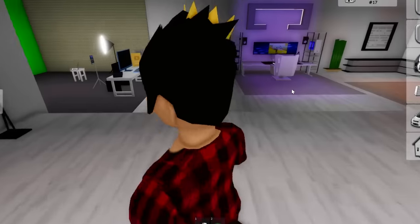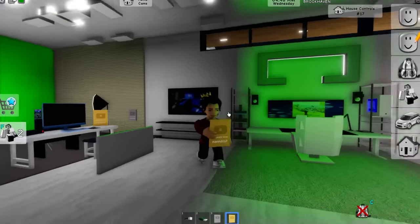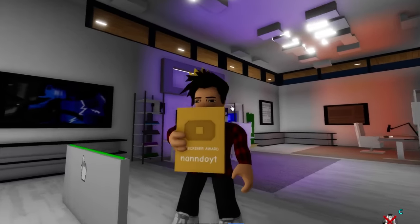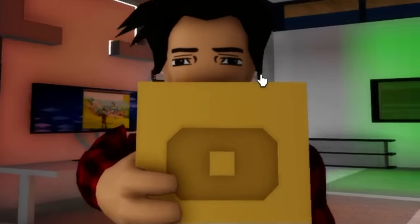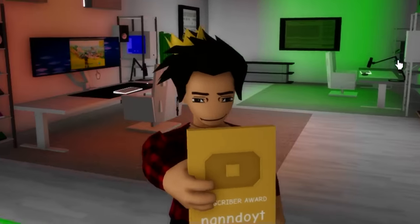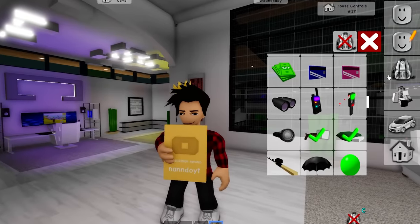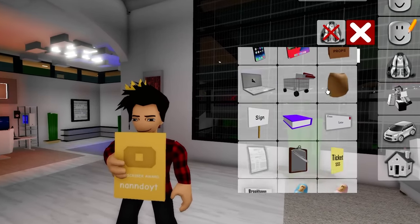Another thing you didn't know about this place are the play buttons — we have things like the silver play button and also the golden play button, which equals gaining 1 million subscribers, which is just cool. The best part is that it comes with our name in it. These are kind of secret items because we can't find them anywhere inside our inventory.